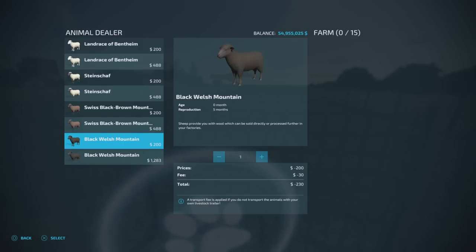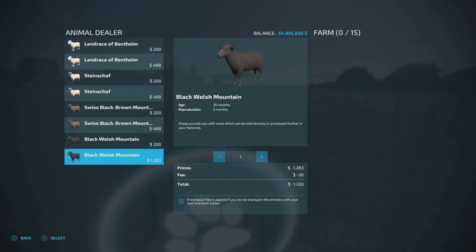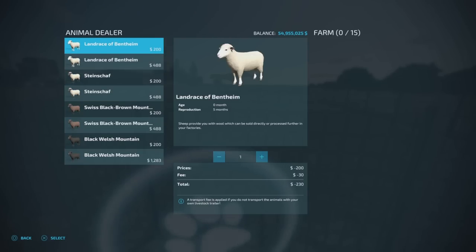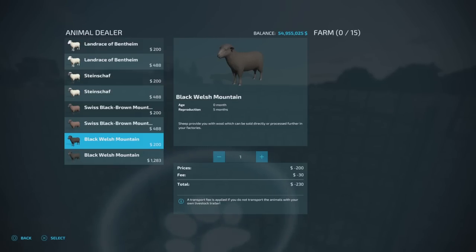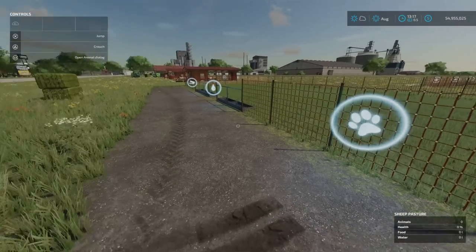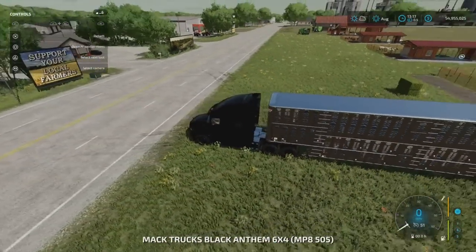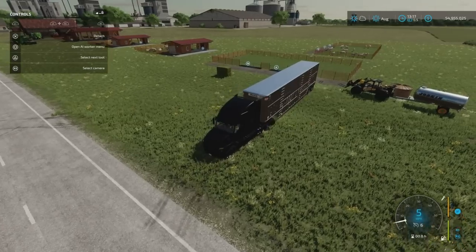The Black Welsh Mountain are available at zero months, but the older ones are 30 months old rather than eight. I'm not sure why. You can purchase directly with a fee, or you can go and collect and deliver yourself with no fee - same as FS19. Those are our four types.